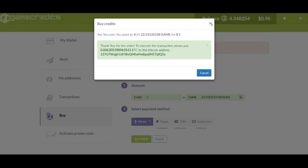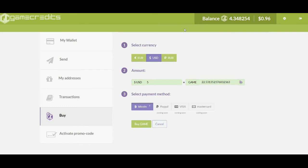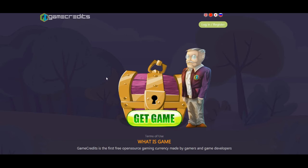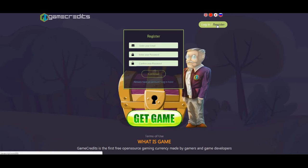Now, if I don't have an existing GameCredits address, it's not a problem. After clicking buy with GameCredits in the Frigoria web store page, you'll be taken to the GameCredits home wallet page, where I can see login or register. All I have to do is click register and make a new account in the GameCredits wallet. After doing that, I'll just go through the normal steps of purchasing GameCredits once inside.